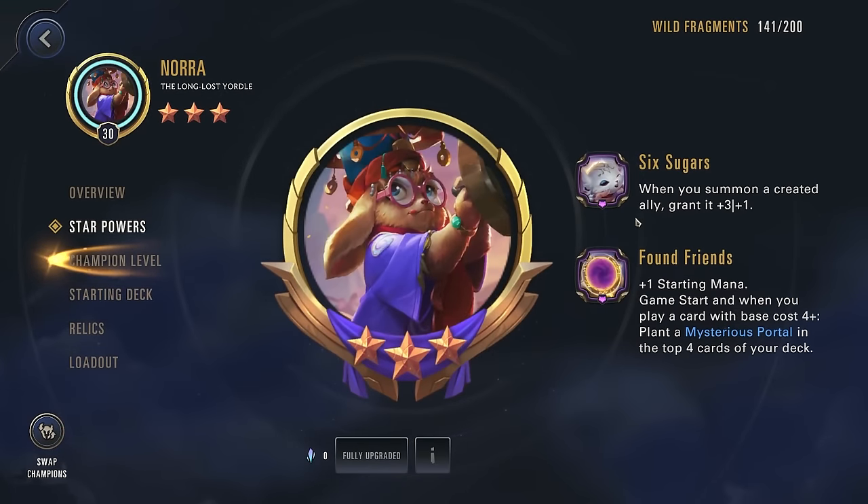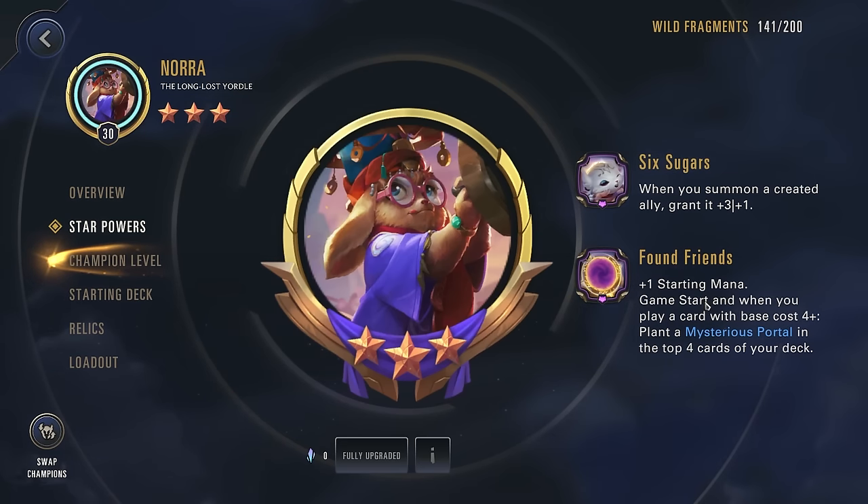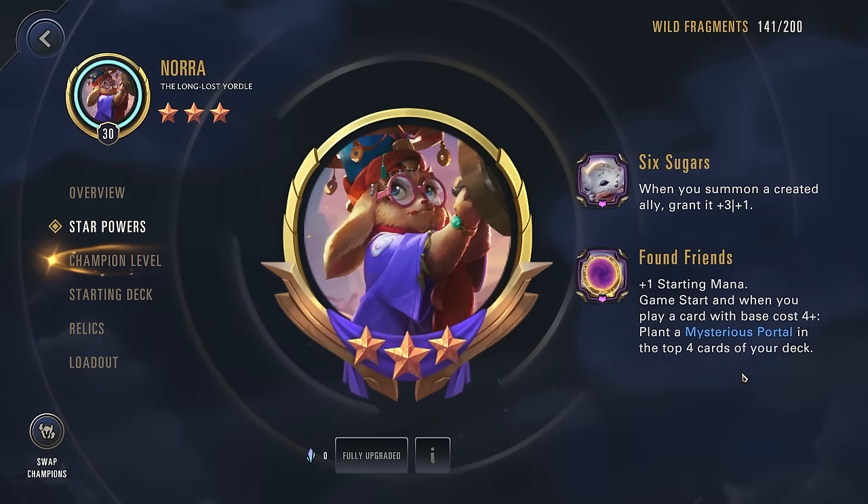Let's take a look at her star powers. When you summon a created ally, grant it 3-1, so all of our created units can have that very aggressive stat line. We also have Found Friends — plus one starting mana game start — and when you play a card with a base cost of four or more, plant a mysterious portal in the top four cards of your deck, so some great portal generation right there.